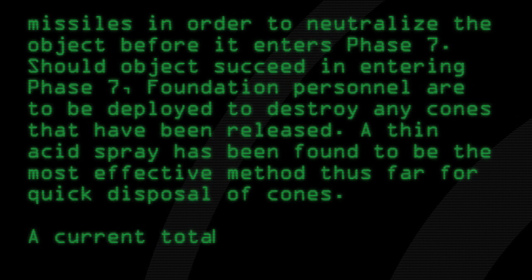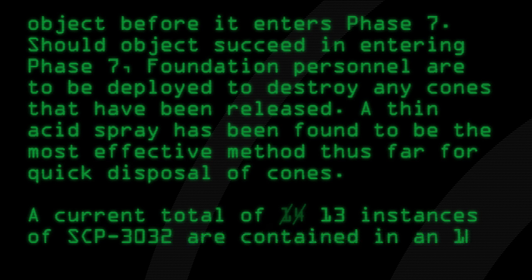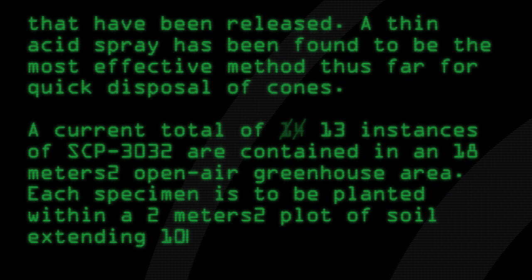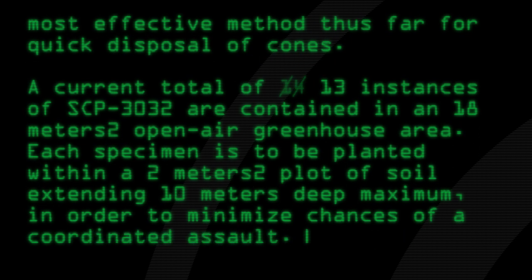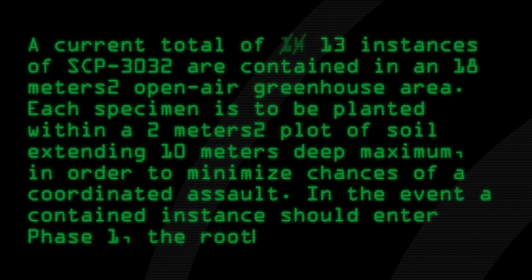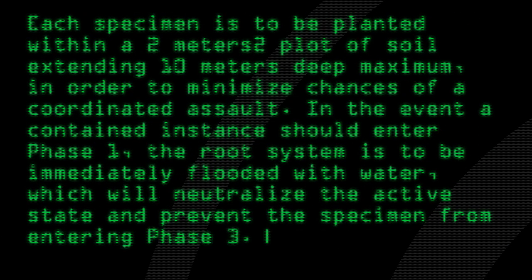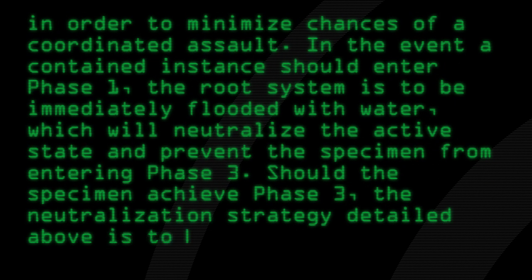A current total of 14 instances of SCP-3032 are contained in an 18-square-meter open-air greenhouse area. Each specimen is to be planted within a 2-square-meter plot of soil extending 10 meters deep maximum in order to minimize chances of a coordinated assault. In the event a contained instance should enter Phase 1, the root system is to be immediately flooded with water, which will neutralize the active state and prevent the specimen from entering Phase 3. Should the specimen achieve Phase 3, the neutralization strategy detailed above is to be employed.